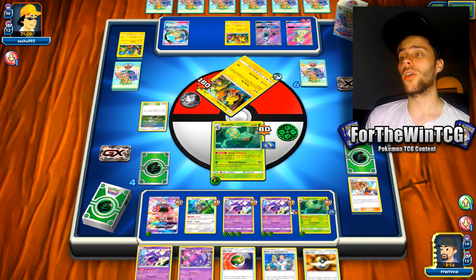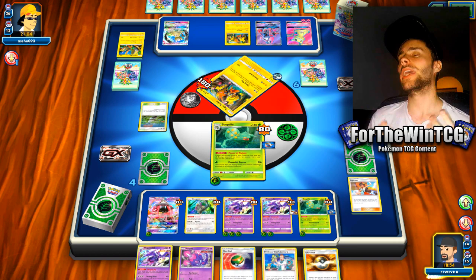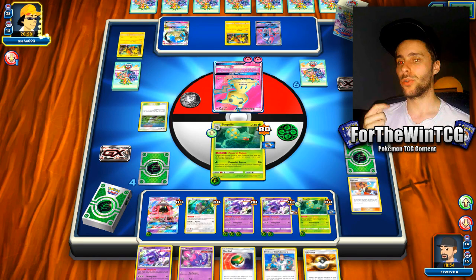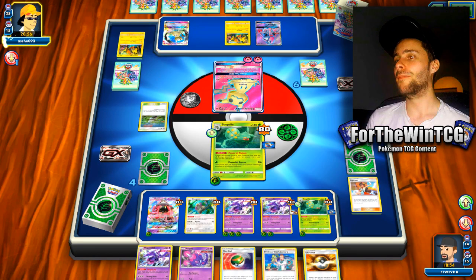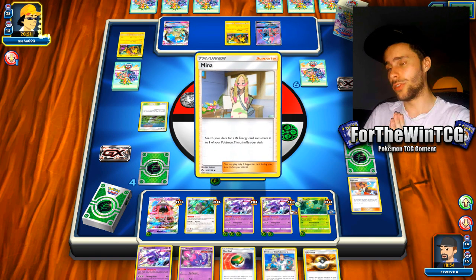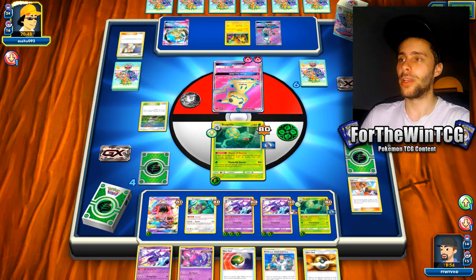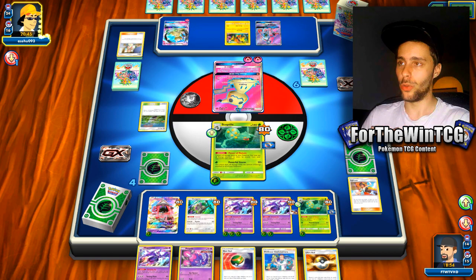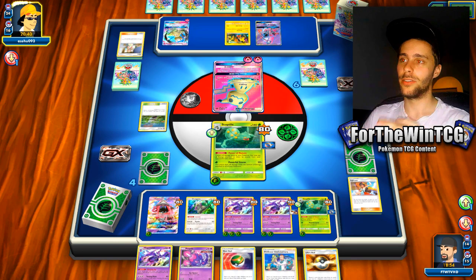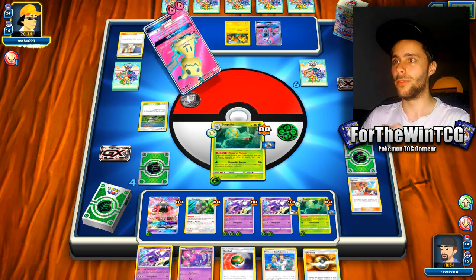I will be uploading an updated list of Sceptile Venusaur — Venusaur has now been unbanned on PTCGO. I will be doing a Sceptile Venusaur list that incorporates Grovyle, which just makes the deck run so much better. Being able to get your Venusaur out so quickly makes the deck run insane. By turn 3, you will almost guaranteed have Venusaur and Sceptile without even requiring Rare Candy. I will definitely have a list coming out for that, which will be fun.